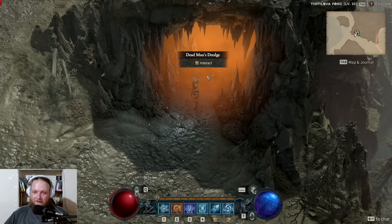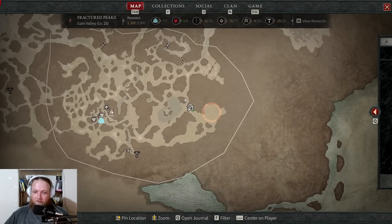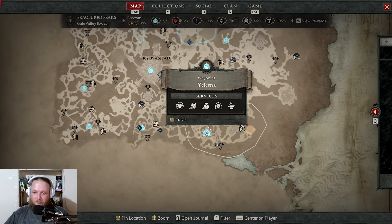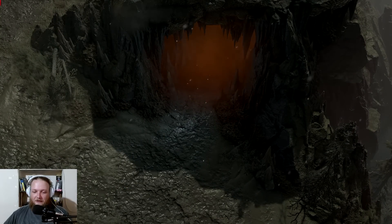So where is this loot cave? As you can see in the background — Dead Man's Dredge. It's right over here on the map, bottom right corner of Fractured Peaks. You can just take this portal over here and it's right there — Dead Man's Dredge.